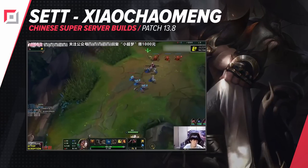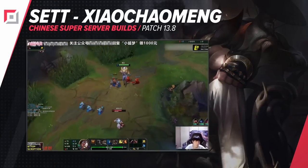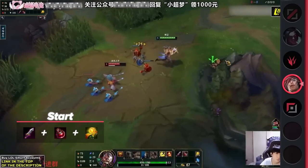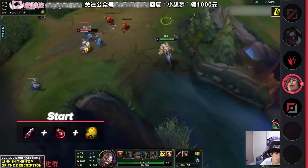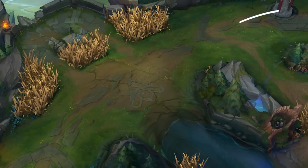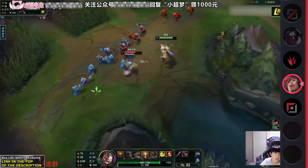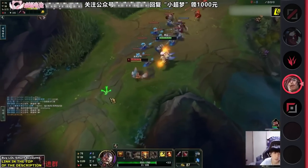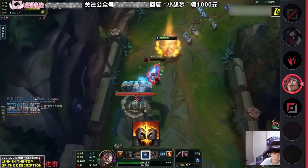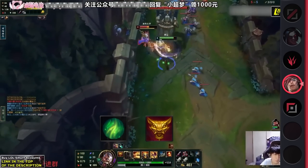First on this list we are going to start with the top lane, and here we have the One Punch Man set. For your starter setup you want Doran's Blade, a health pot, and a warding trinket. As you walk towards the lane, try to mentally assess the matchup. If you determine that you're allowed to play aggressively, take position in the middle bush or the one closest to the enemy tower. Given the opportunity, put your skill point into your E ability and threaten heavy trades to zone the enemy off melee creep XP range. Second Wind and your passive will make sure you'll sustain through that without any problem.